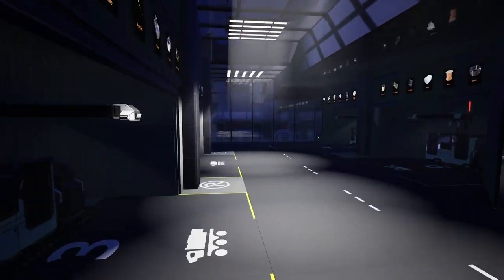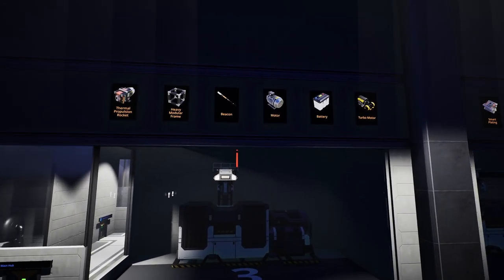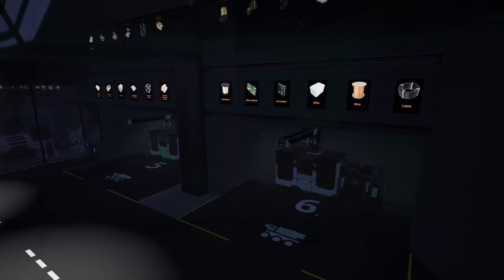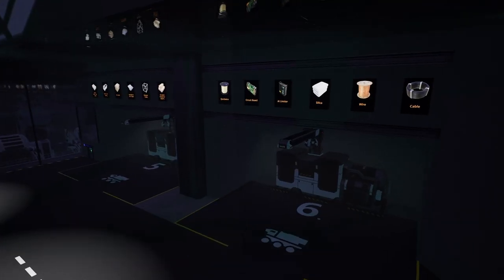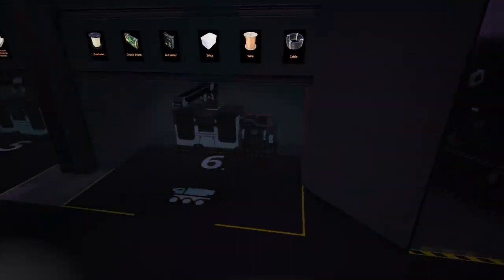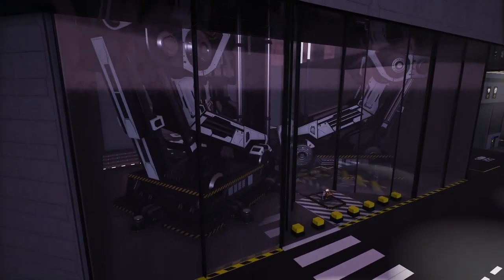Continuing through the door you'll see a sign saying 'Truck Depot and Elevator' and then 'Watch for Moving Vehicles.' You can see all the different truck depot stations that will be dropping off materials. Above each station are signs labeling what's being dropped off — in hub four alone you'll see smart plating, versatile framework, automated wiring, modular engines, magnetic field generators, and thermal propulsion engines. We have a total of eight truck stations in all.